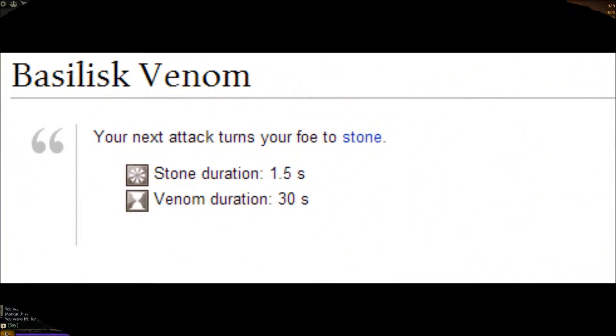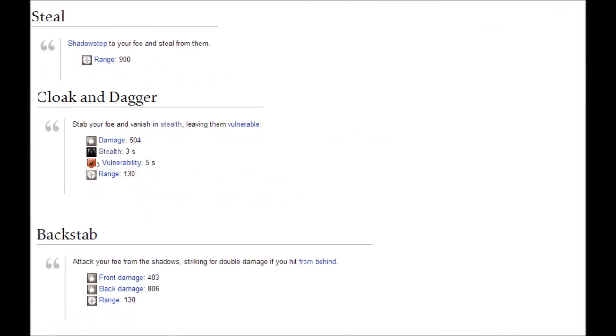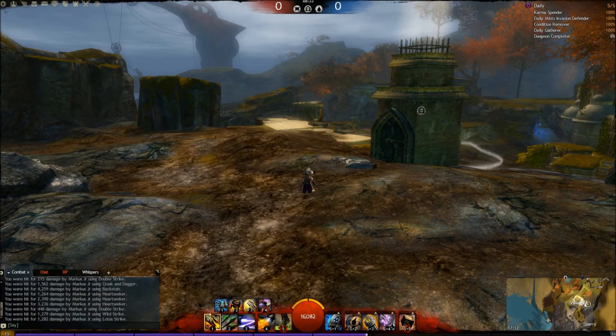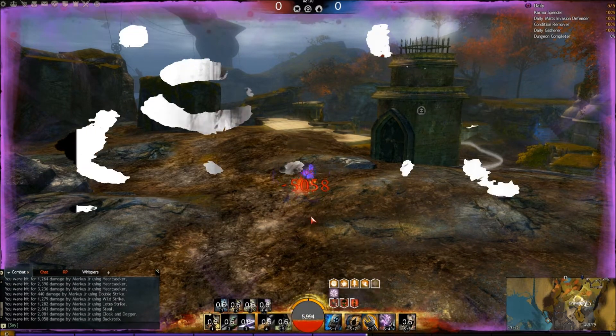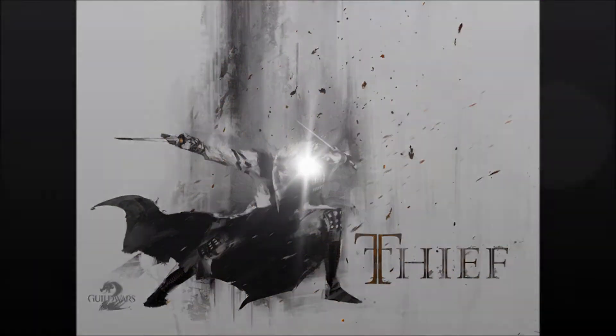We got the Basilisk Venom — it will stun you and they will often use it in their opener combo. The opener combo looks like this: they will Steal, they will Cloak and Dagger, and then they will backstab you. In slow motion you can see he teleports with Steal, then Cloak and Dagger, then backstab — and you will get hit by the Basilisk Venom as well.